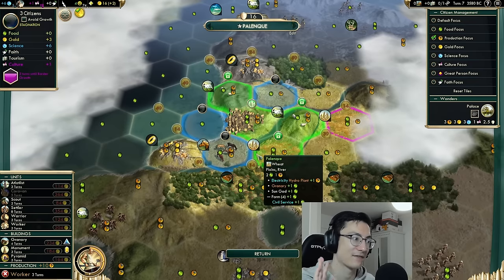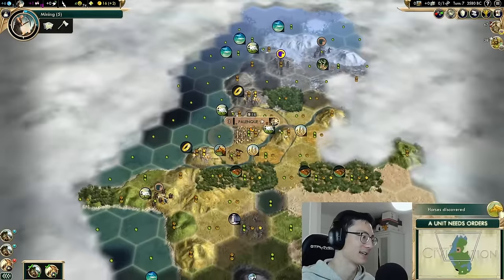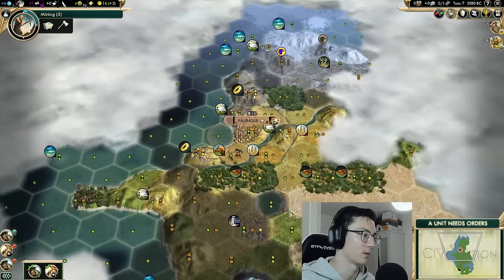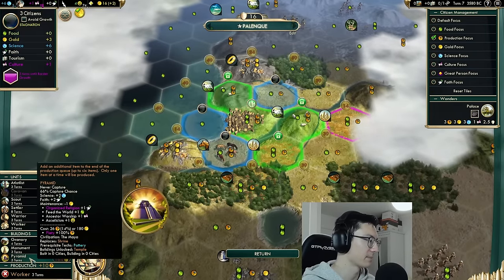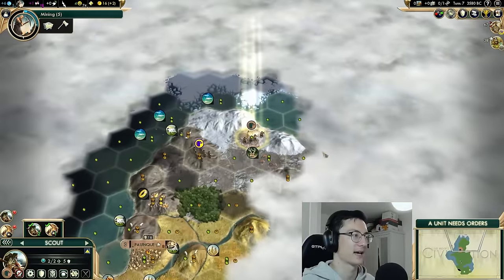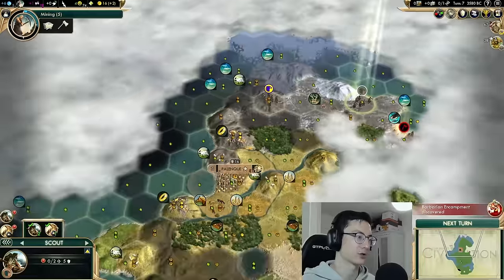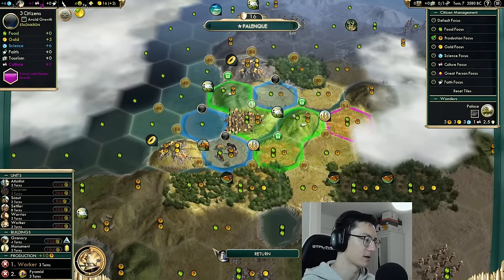In priority order: three food tile, then two food one production, then two food no production, then one food two production. We don't even have two food no production tiles here, so we've had to work these sheep rather begrudgingly. Our capital is just not going to be growing for a bit while we build this worker. Since we're the Maya, we could probably benefit a lot from building the pyramid — it gives plus two science and plus two faith — much better than a shrine.